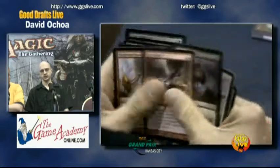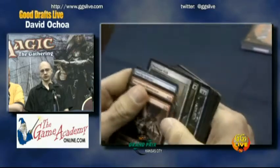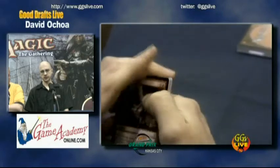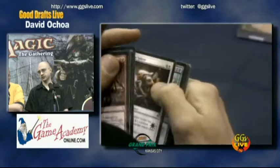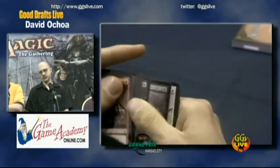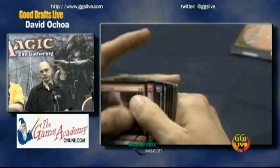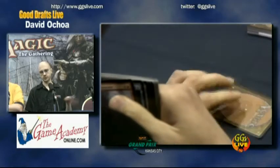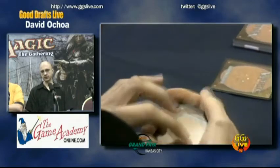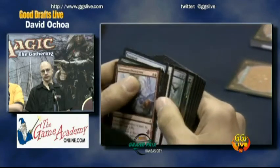Here it's basically Volt Charge versus Grim Affliction, but there's a bunch of good black in the pack and I think they're pretty close. I like Grim Affliction a little bit more usually, but since there is a lot of black I just went with the Volt Charge. You have Reaper of Sheoldred in there also, which is quite good. So I figured sending a bunch of black down to my left would clear up the red or green for my second pack.